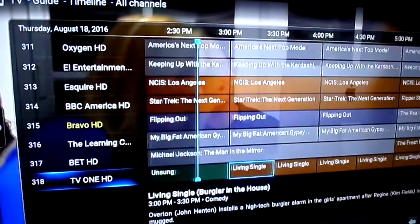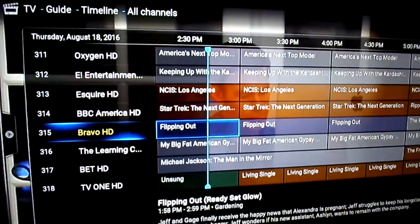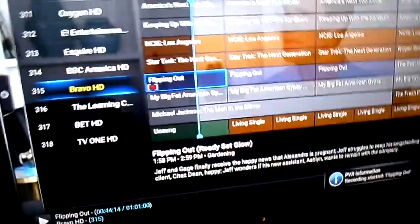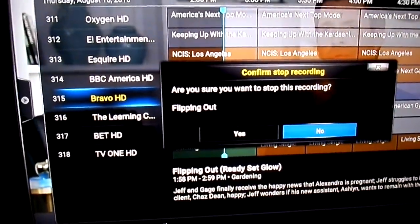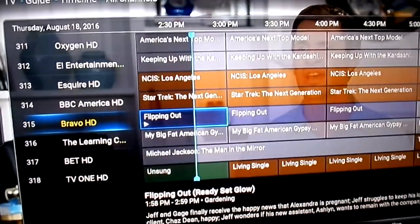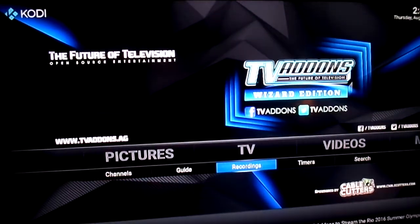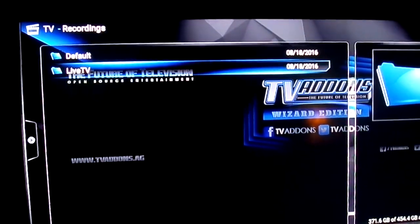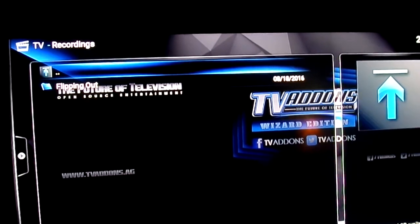I'm on Bravo right now. I hit the record button and recording started - you can see the little red dot. You can stop it, hit yes, and then go back and hit stop. Then you can go to My Recordings. Default live TV is actually TV streams - as you can see it's streaming everything.